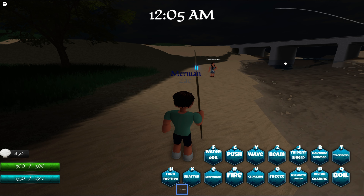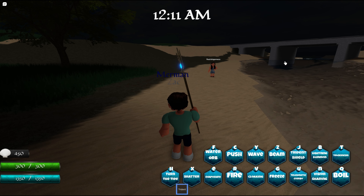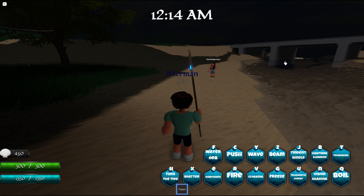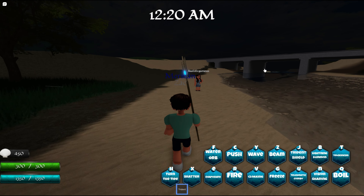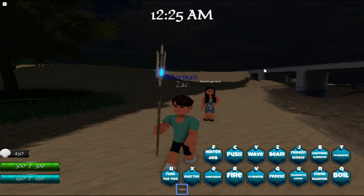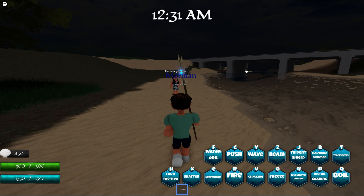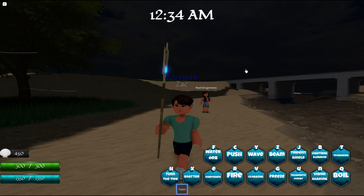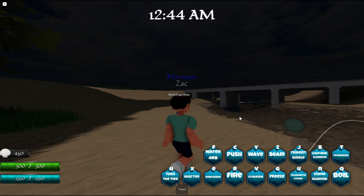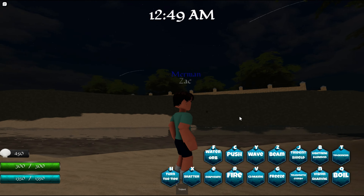Hello YouTube, welcome back to a new showcase. Today we're going to be showcasing Zach Blakely in H2O Maker Magic — the best game out there. Zach is a mermaid obviously, and he has 300 health and 1350 magic. He is a game pass with Robux, that is his morph.